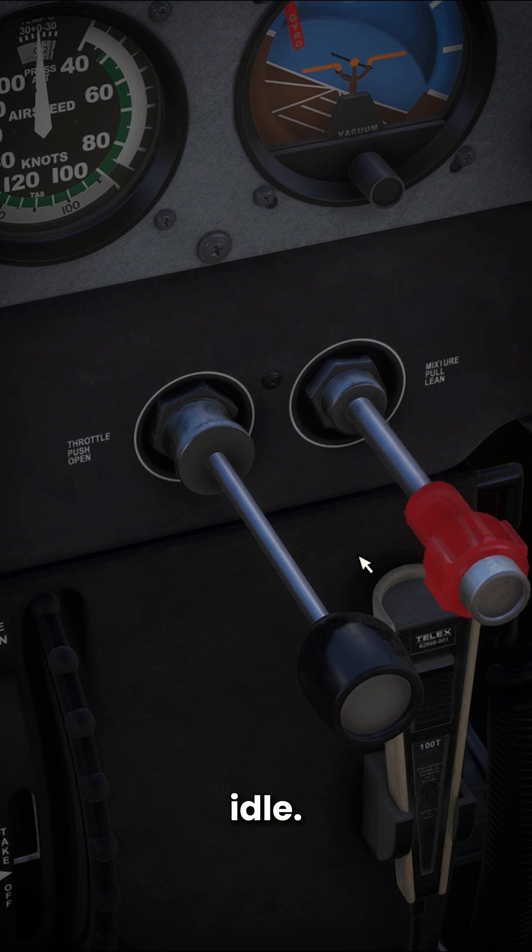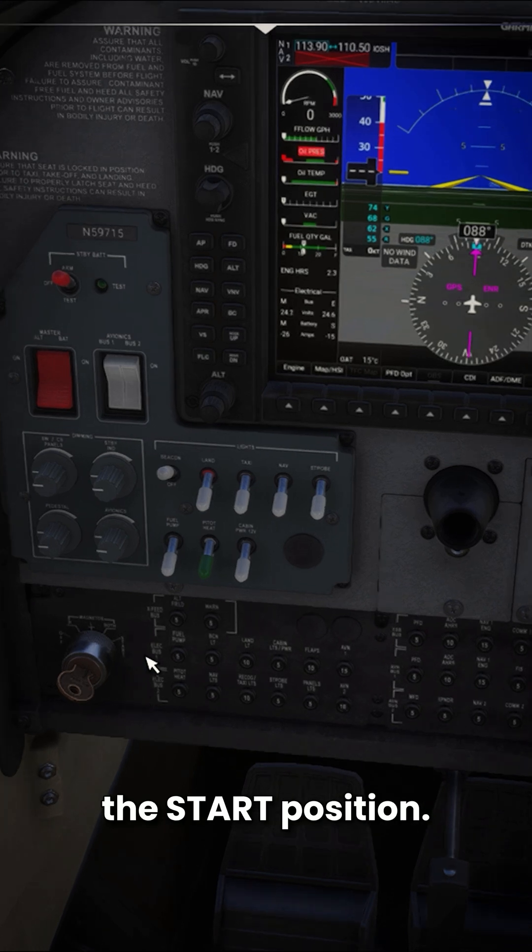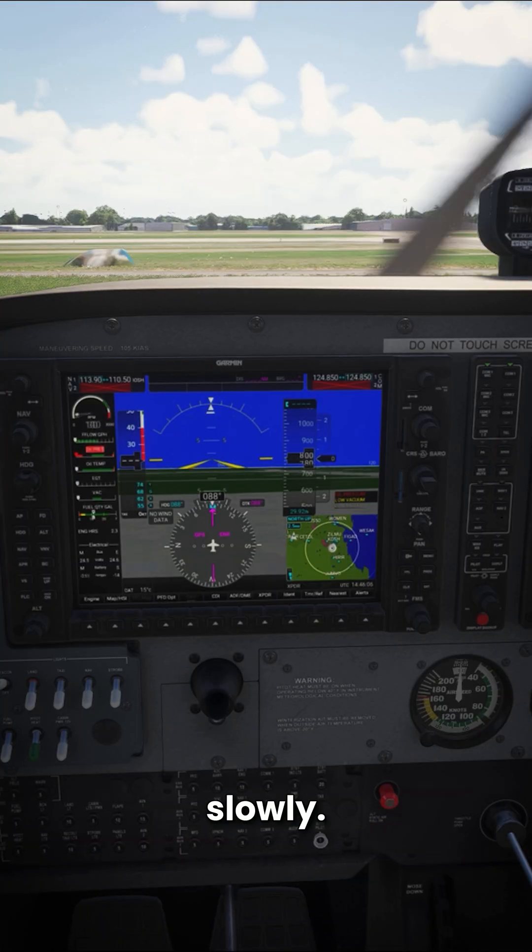Mixture to idle. Hold down those brakes and turn the key to the start position. When you do this, you're going to advance the mixture slowly.